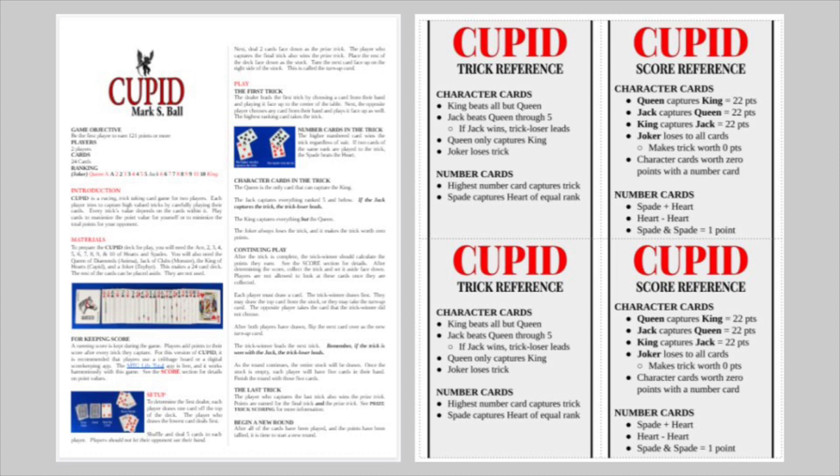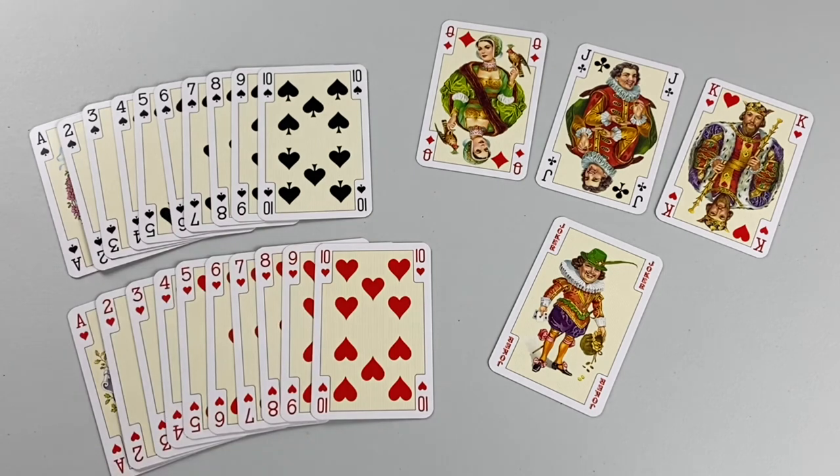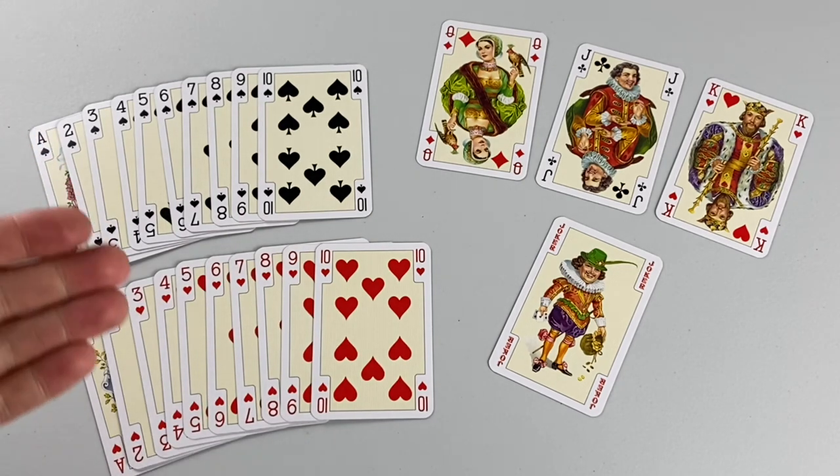There are printable reference cards and a rule sheet available online if you would like to print them — I will link to them down below in the description. To prepare the deck for the game, you're going to want to keep ace through 10 in just the spades and the heart suit. In this game, aces are one. Thematically, spades are arrows and hearts are hearts.